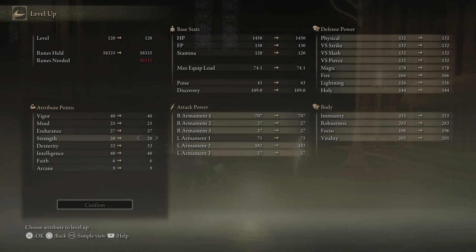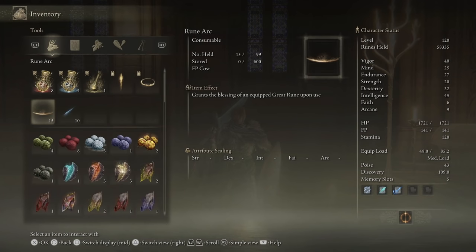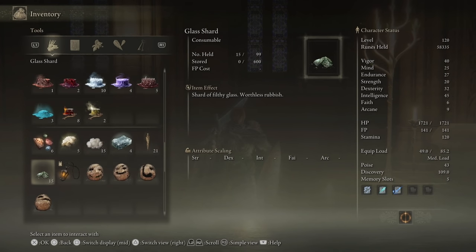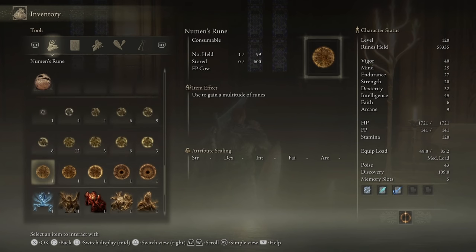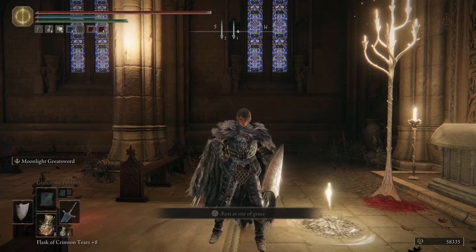If you ever enter into an area and you suspect a boss fight is coming up soon, don't be afraid to use your consumable golden runes in order to make up the deficit so that you can level up just once more before taking on a boss and potentially putting the runes you're carrying at risk.